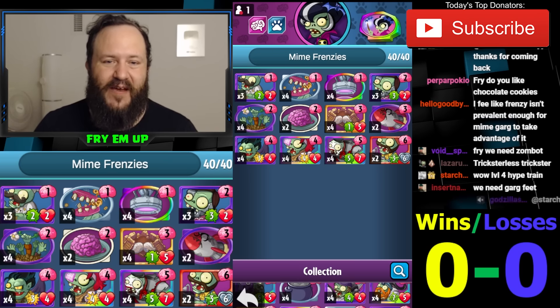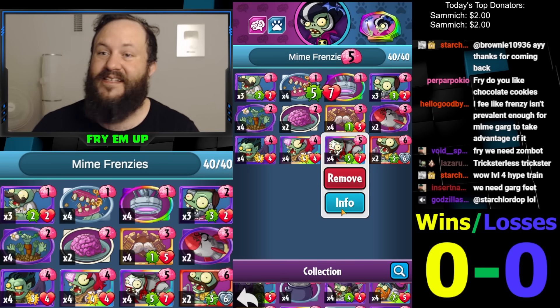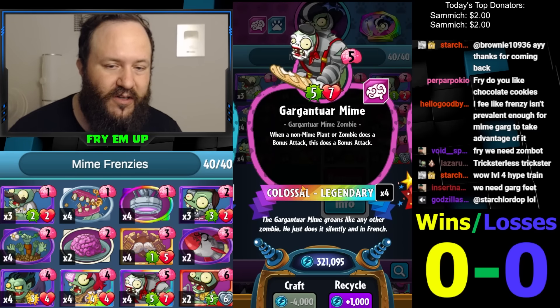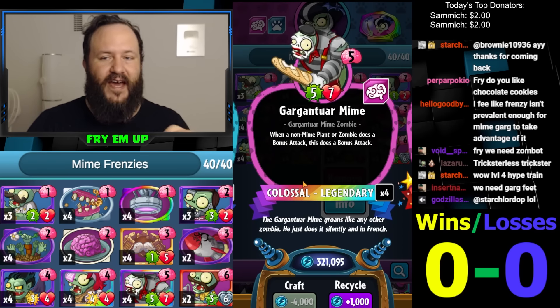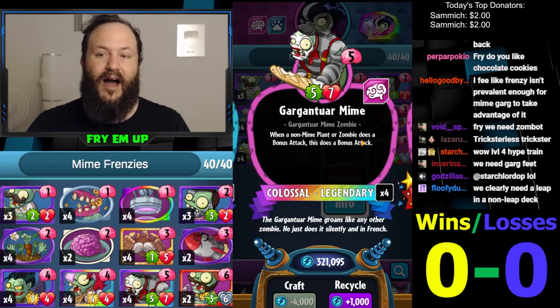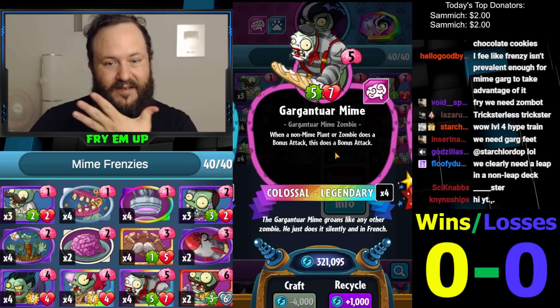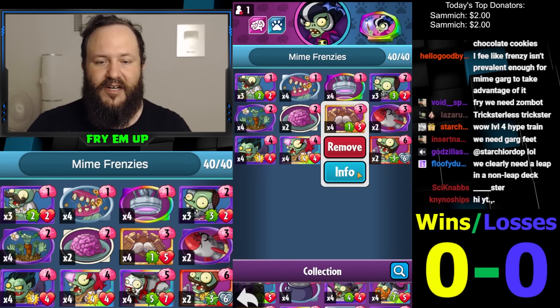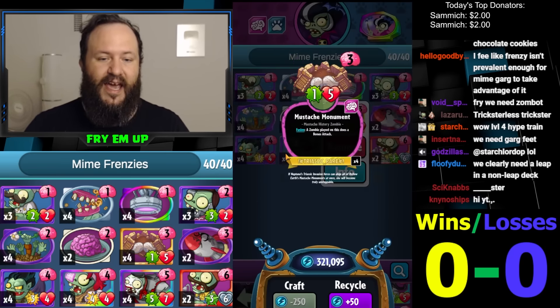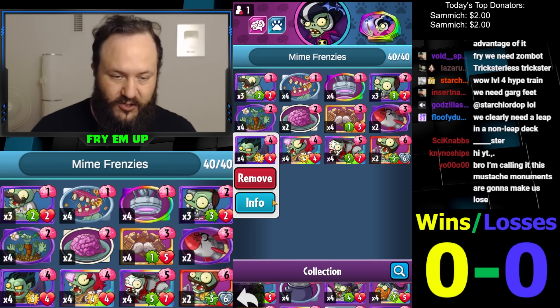What's going on everybody, this is Fry. Today we're doing a combo with Mime Garg and Frenzied units. The idea is to control the early game until you get to turn six. On turn six you're teleporting in your Mime Garg, which does five damage. The next turn — turn seven — you immediately play Mustache Monument and one of these Frenzied minions. They're both powerful four-drops.